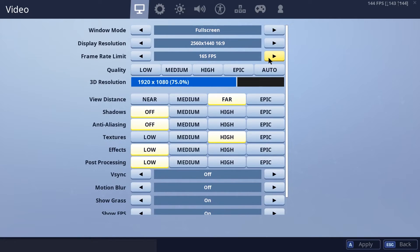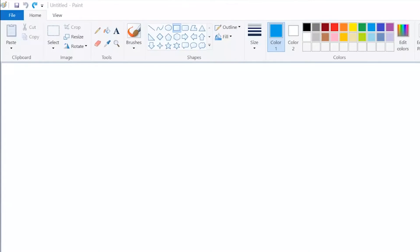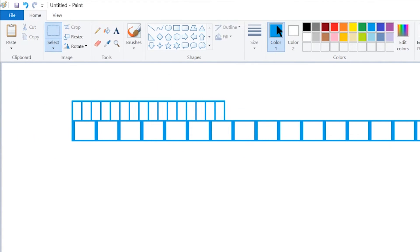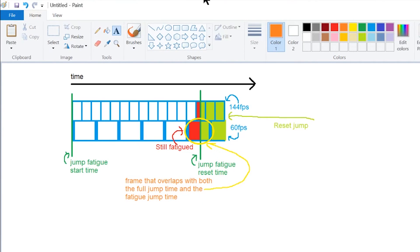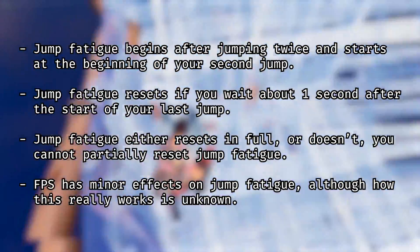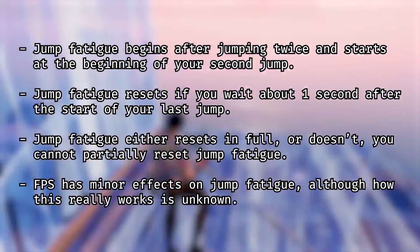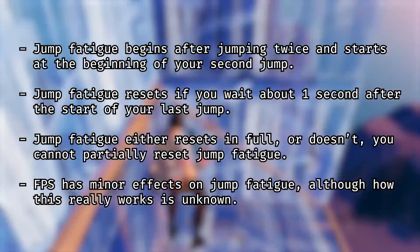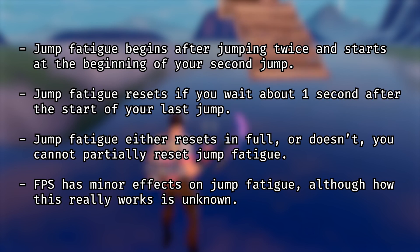I decided not to test an uncapped frame rate because the way my fps would change while doing so would be too hard to track for any reasonable patterns. Conclusion: jump fatigue is kind of affected by fps. My own theory is that at lower frame rates, time is processed in larger chunks, making it more likely for a frame where jump fatigue is simultaneously done and not done at the same time. So in summary: jump fatigue begins after jumping twice and starts at the beginning of your second jump; jump fatigue resets if you wait about one second after the start of your last jump; jump fatigue either resets in full or doesn't — you cannot partially reset it; and finally, fps has minor effects on jump fatigue, although how this works is not entirely known. Thanks for watching.